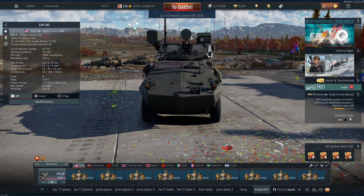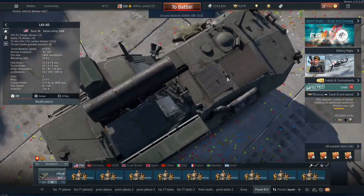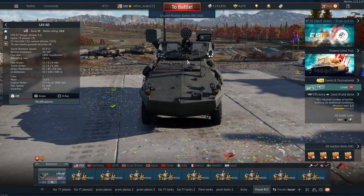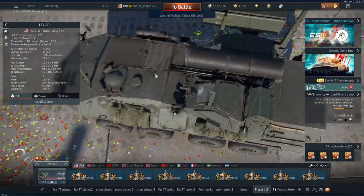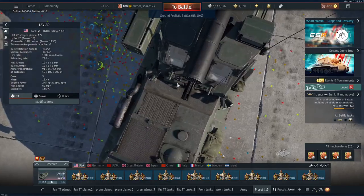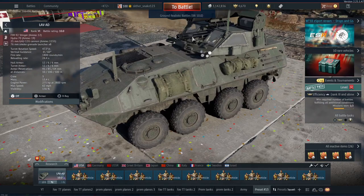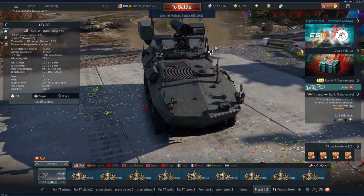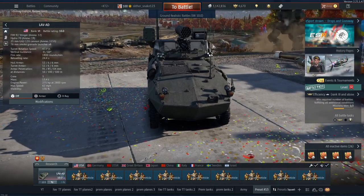I believe this is the only ground vehicle that has a Hydra pod, at least in this helicopter fashion. You also have a GAU-12, which can absolutely shred the side of leopards and stuff, and it can even get through the side of a T-72.